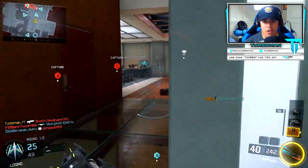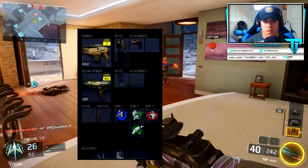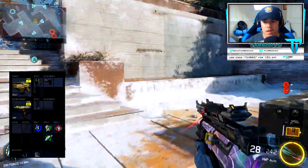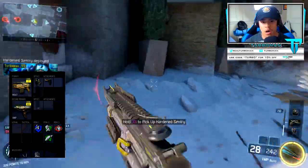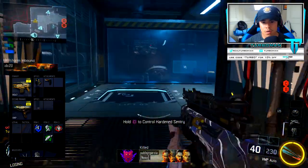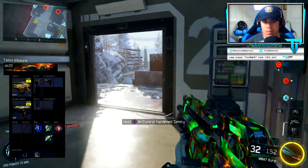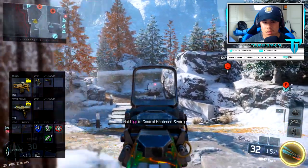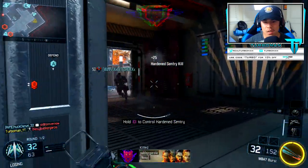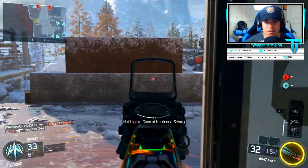Most importantly, it's this class setup I want to highlight — it's what helped me do well. If you're looking for a new class setup, definitely try this one out. I'll leave a screenshot on the screen, pause if need be. It's basically using two primaries with Overkill: the M8A7 for long range gunfights, and the VMP when I go into a room or mid-range. It makes me very versatile and gives me a lot more confidence winning gunfights no matter the situation. 72 kills my first game back — let's get it!